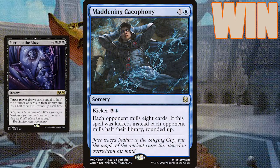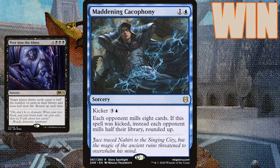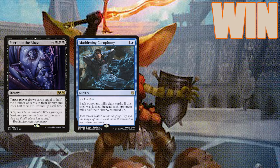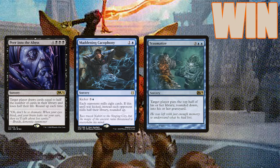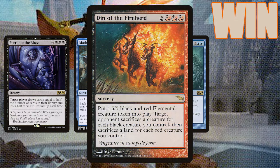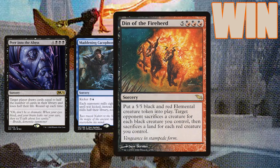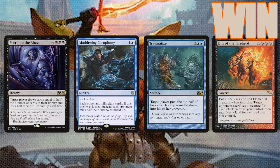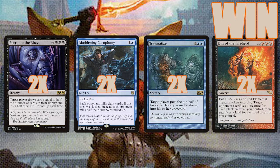Maddening Cacophony skips the drawing and life loss and just tosses those cards straight into the yard, and it hits all opponents. For a backup we're running Traumatize as well, which only mills one player but is still very effective. Another great big spell in the deck is Din of the Fire Herd — cast this and watch as your opponents sacrifice their creatures and lands, leaving you in a much better position. None of these spells by themselves is going to seal the deal, but with Kess we get to cast them all twice.